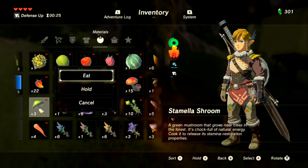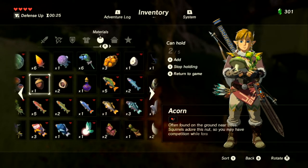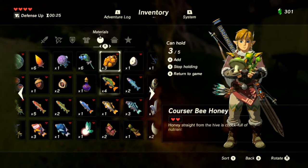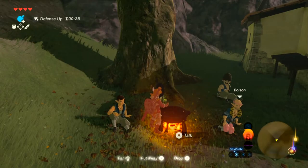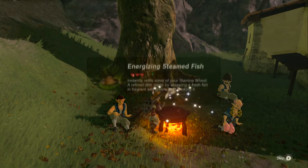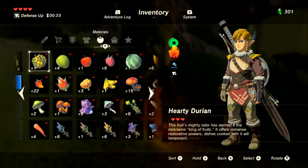Cooking a stamina dish — throwing in a bass, some honey for flavoring. Stamina recovery effect. Wait — need to keep the Courser Bee Honey for upgrading something in the future. A mix of stamina recovery and hearts. That should be enough food for now.